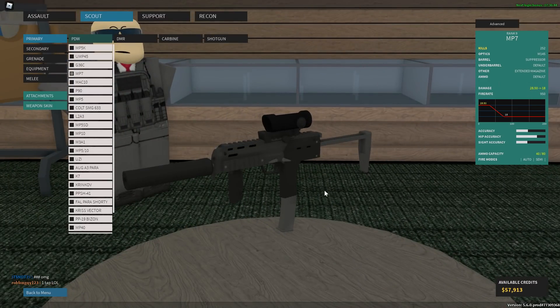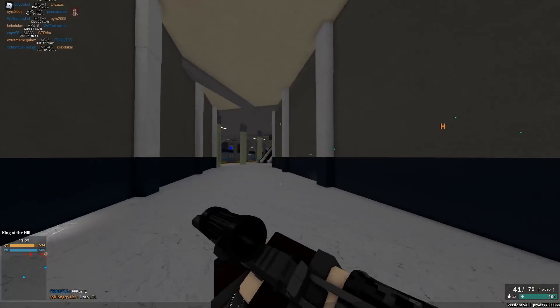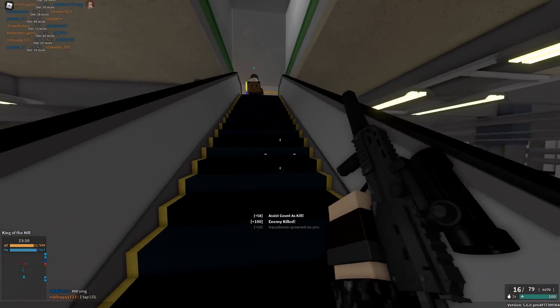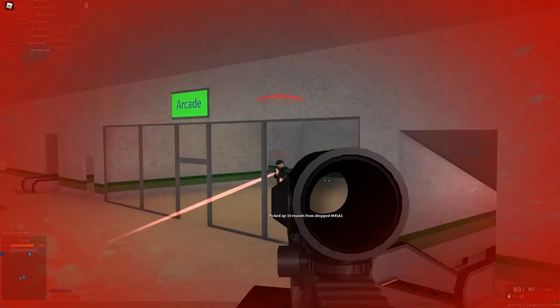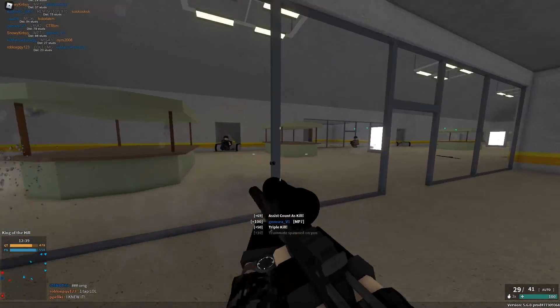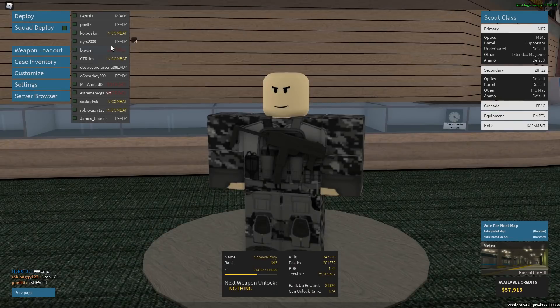The next setup is the MP7. The M145 was the closest scope I could get; I also have a suppressor and an extended mag. Unfortunately I can't retract the stock and have the extended mag at the same time like in the reference image, but we'll go with it. We've got a nice SMG on Metro, hopefully we can do well. That was not a good start — this scope isn't the best.